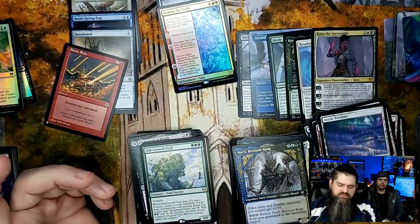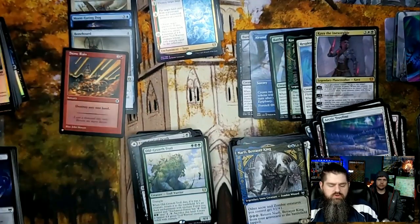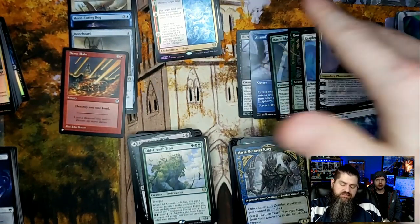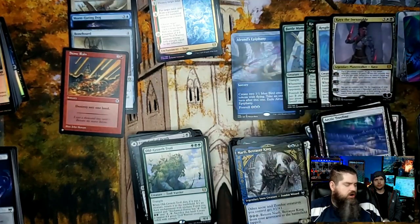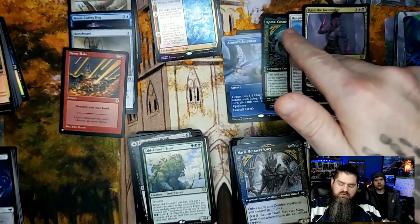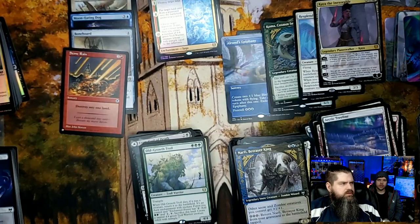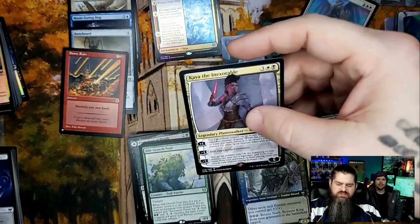Some solid stuff there — a couple foil rares, some really cool cards. We got two rares out of the set card slot, six mythics including the Alrund's Epiphany full-art borderless card which is really really cool. You got the Koma showcase — that's one of my favorite new cards.